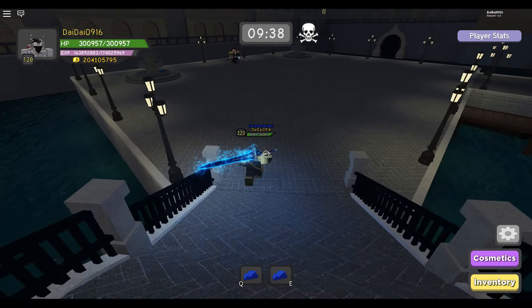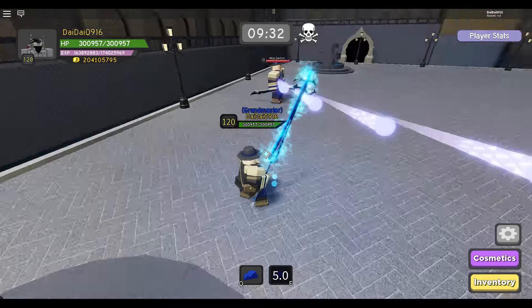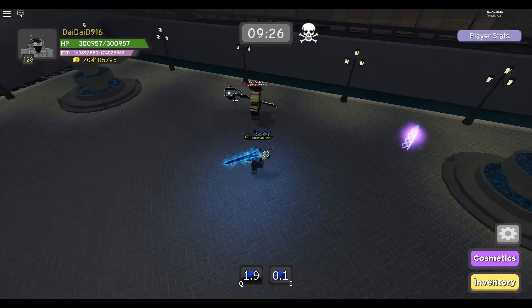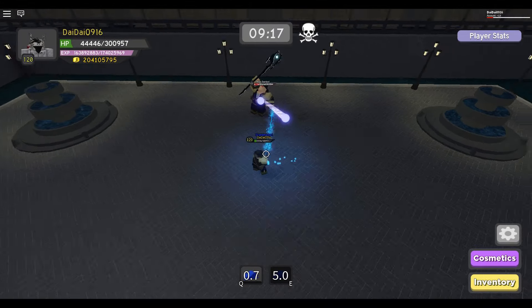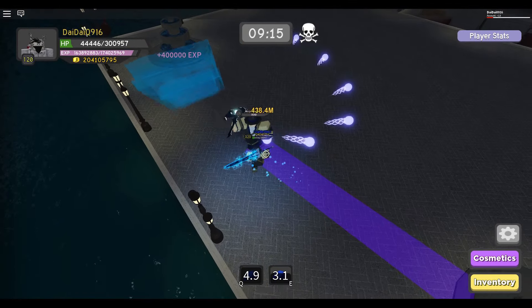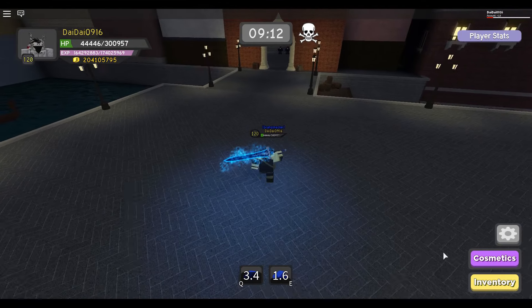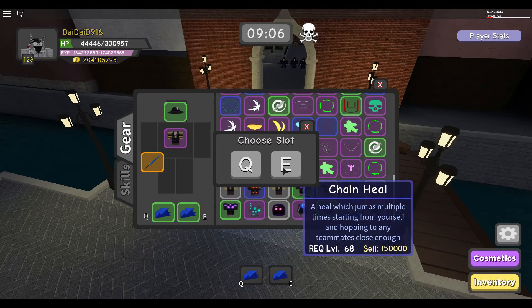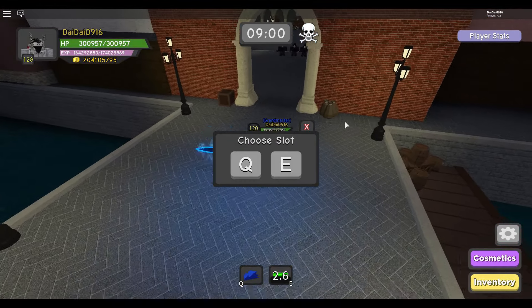We're now at the first boss. I hope I don't get hit because I only have 300k health — I forgot to put my skill points back. I need to be careful on that purple guy because I really hate that guy. I got hit, but let's just kill him. I should heal — I need to clean up my inventory because I can't find my heals, which takes a bit of time.